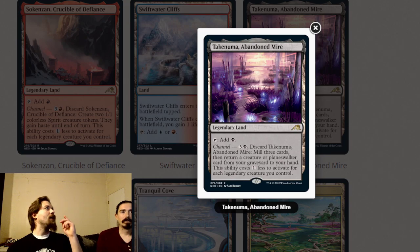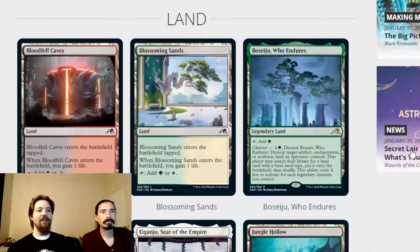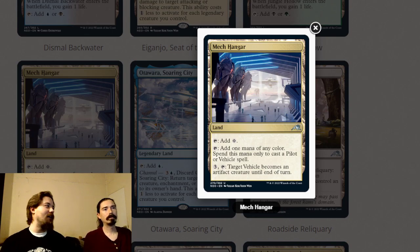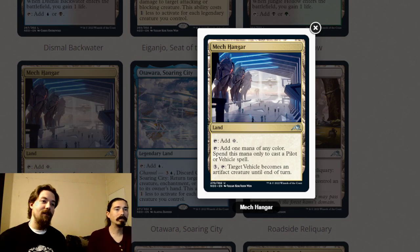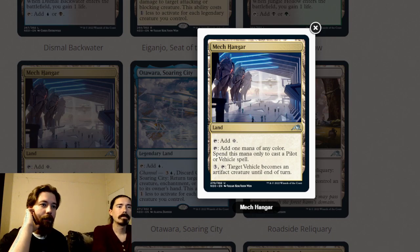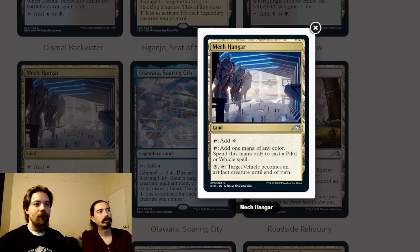The green legendary land is mostly a one-of in constructed because you can fetch any land with the five-mana green dragon. In limited, don't pick it. Boseiju, Who Endures can be fetched and replayed, but that probably won't happen often. Mechagawa adds one colorless or one mana of any color for pilot or vehicle spells and abilities. You can also tap and tap three to turn a target vehicle into an artifact creature until end of turn, paying for the crew cost. In a vehicle-heavy limited deck with four or more vehicles, this is definitely playable.